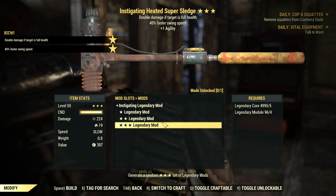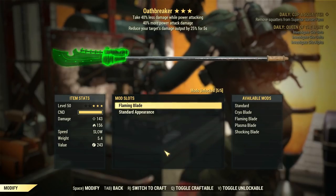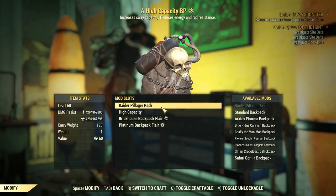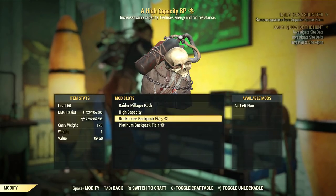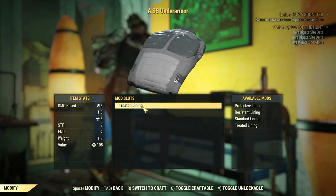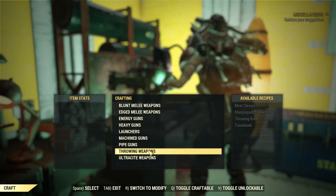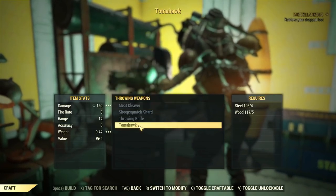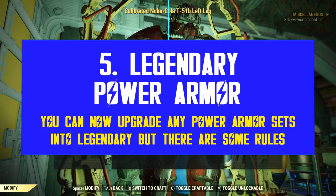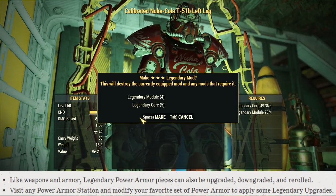There are several exceptions that cannot be legendary. Named weapons are one, as they are already legendary with fixed effects. Backpacks, Under Armour, Hazmat suits, and all sorts of cosmetics including headwear with effects are not eligible for legendary status. The same goes for all throwing weapons. To craft or mod items into legendary, you always need legendary modules and cores. Legendary power armor follows the same exact logic — you can mod any type of power armor and turn it into legendary at any respective station. Even the new Hellcat and the Strangler Heart sets are no exception.